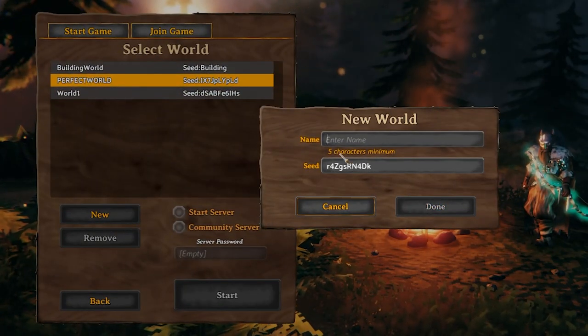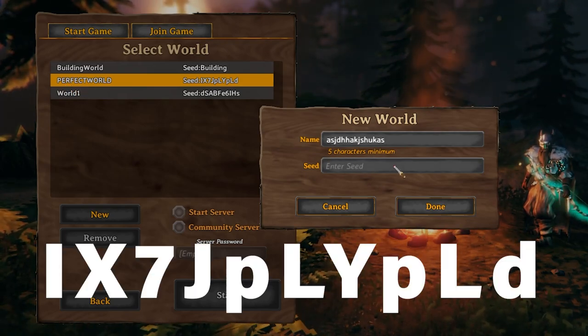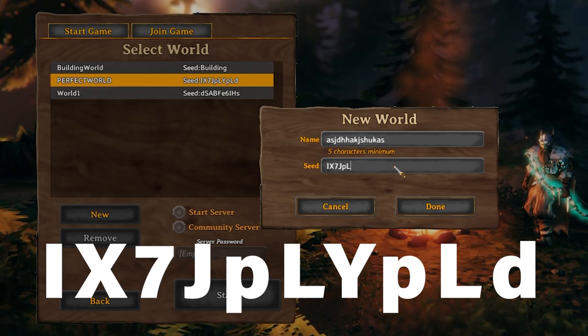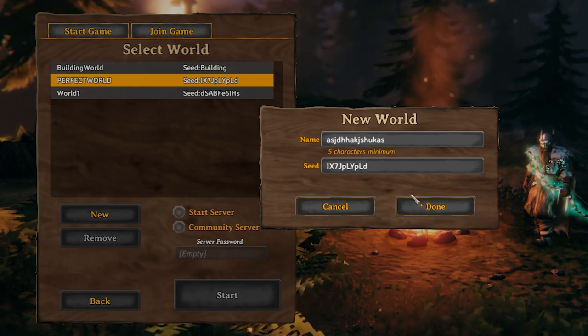All you have to do is create a new world, call it whatever you want — I actually gave mine the name 'perfect world' — and then in the seed section you're gonna type: capital I, capital X, 7, capital J, lowercase p, capital L, capital Y, lowercase p again, capital L, and a lowercase d.